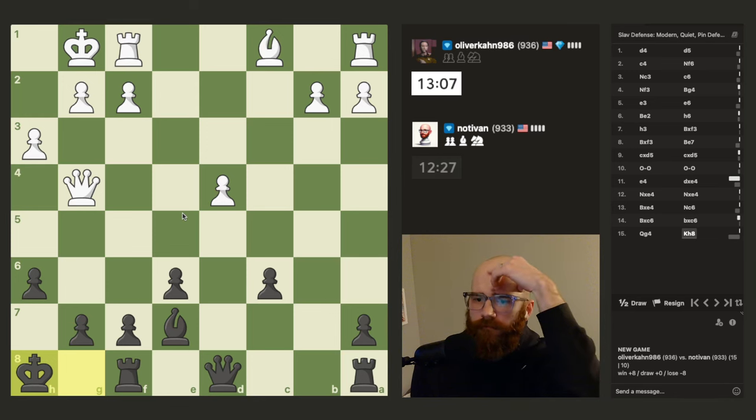Oh, GG — though it's not over yet. He misclicked the original queen d3 instead of queen d2. If he would have gone d2, I wouldn't have been able to play c1. But either way, he should have just moved his king — the queen move doesn't really do anything because the pawn's protected. He had to prevent his rook from getting pinned. I think it was move 23. GG though — Oliver Kahn played really well.